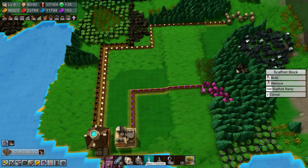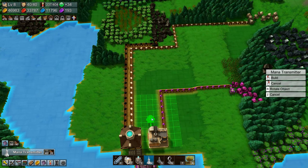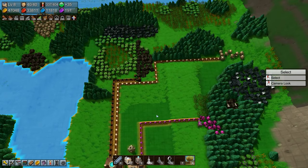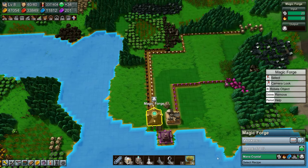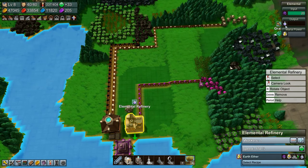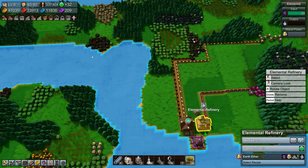Over here we need a mana transmitter, which we'll stick in here. Then we need some rechargers, which we can't afford right now. But we do have mana crystals being produced and filling up the temple, and this is full of earth stone. So all we really need is the mana power — we're down to 22.